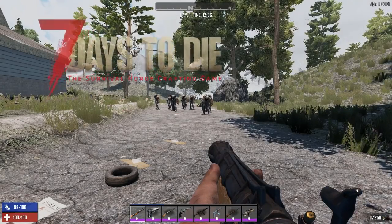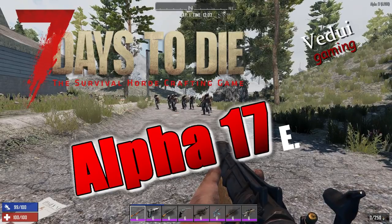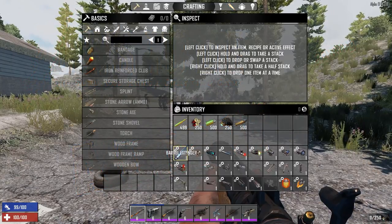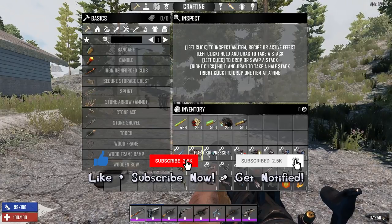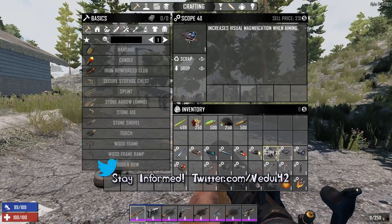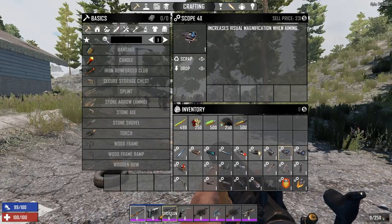Welcome to some more Seven Days to Die. Today we're going to be looking at gun mods and how they work on your weapons. You might have heard about this in some previous videos — now you have all these mods that you can apply on your weapons, and the gunplay has taken a huge step forward.